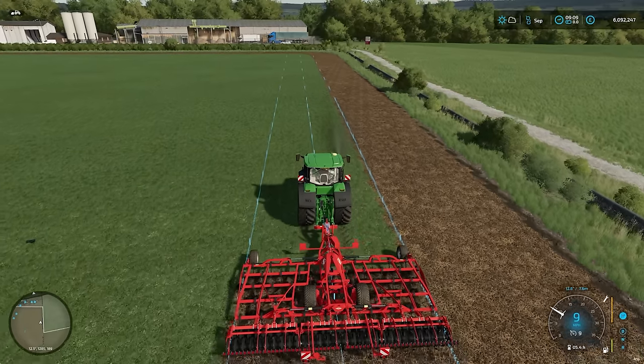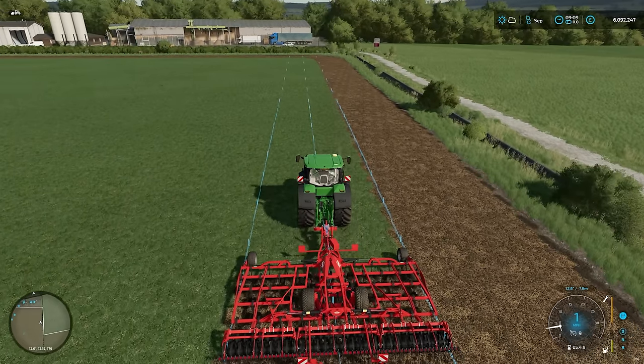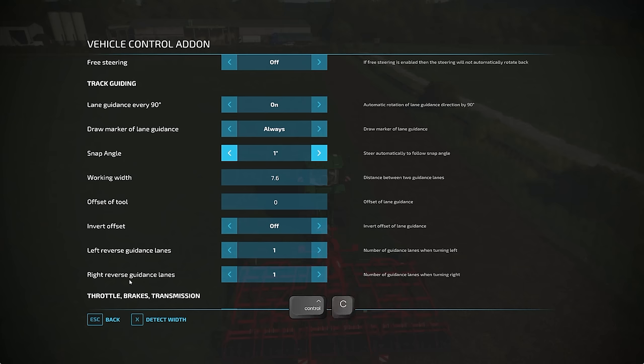There are a couple more settings I want to show you in the menu — CTRL and C again. Working width sets this automatically for you when you have a new tool attached, but you can override that as well. Invert offset is for if you've got a plough that has rotation and you want to go in a different direction — it resets the offset the other direction. Now, this is the one I wanted to talk about: left and right reverse guidance lanes. What we just did there is a reverse guidance lane — it moves you to the next row.